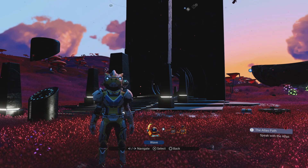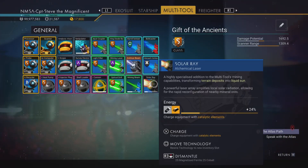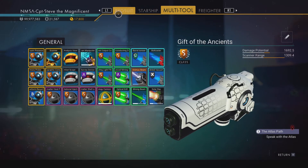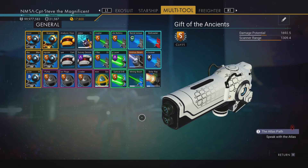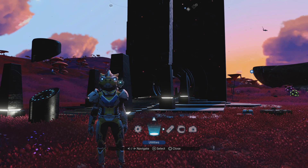Well howdy-diddly-dandy there chums, I'm Captain Steve. In today's adventure we're gonna go get ourselves a new multi-tool. I've got the Gift of the Ancients and I love this multi-tool — the scanner range is awesome, but the damage potential isn't so awesome. I've got every single beam in there so that's kind of my all-round multi-purpose multi-tool.